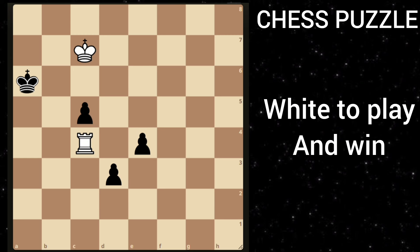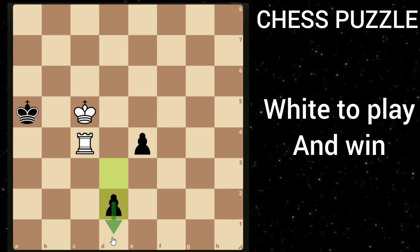The only good move for white is king to c6, threatening mate in 1. So he goes king to a5, then you can just take this pawn. He goes d2, threatening to queen, then you just play rook to d4, controlling this pawn. He goes e3, defending this pawn, and here there is only one move which wins for white, and that move is rook to d6, putting black in a zugzwang.